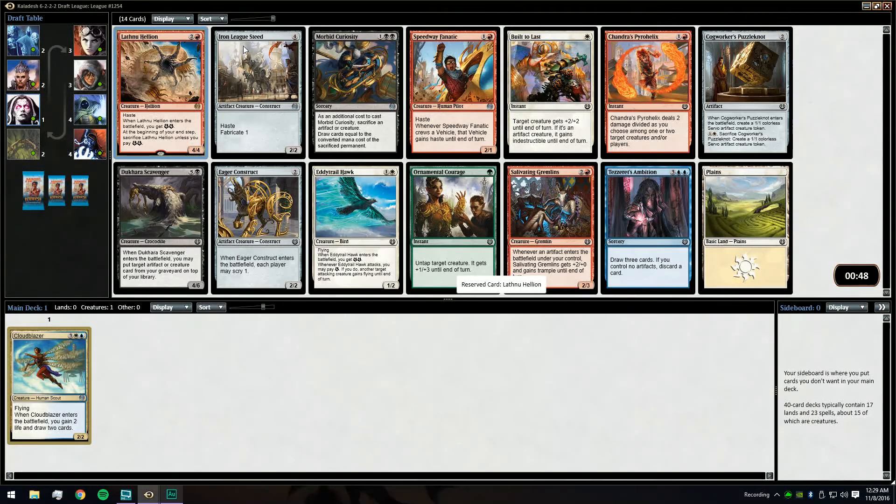Could take an A-Trail Hawk. Iron League Steed has been underwhelming to me unless you're in a very aggressive deck or a deck that really cares about artifacts. Iron League Steed and Salivating Gremlins is a combo, but yeah nothing really else in this pack for us that we're excited about — we're just going to take another Hellion.